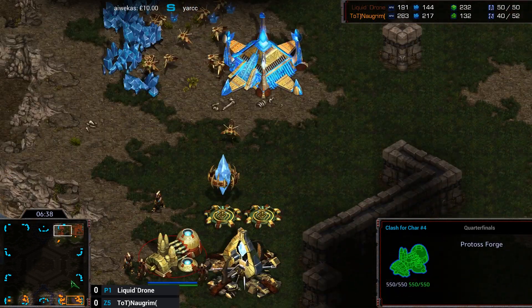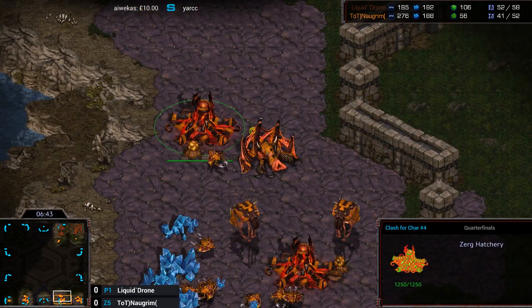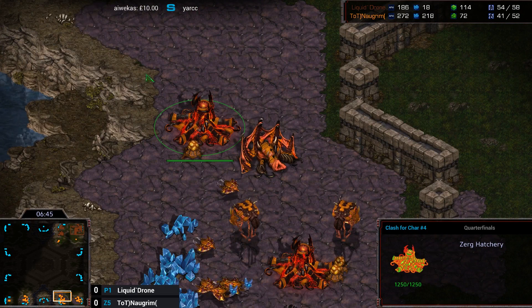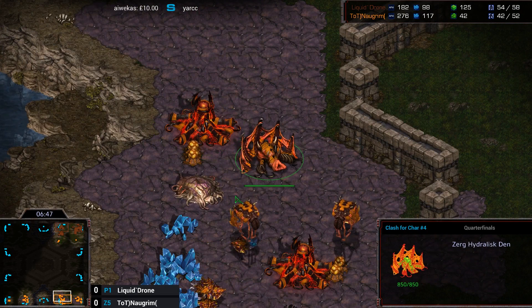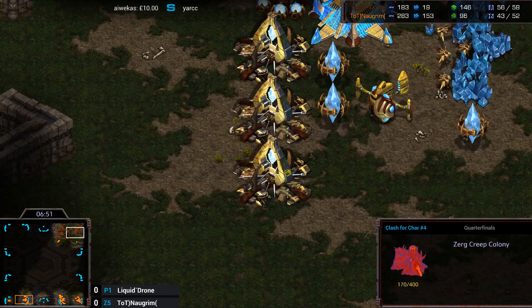It's quite safe as long as you SimCity properly. The natural choke here, even though it's kind of awkward for Protoss to wall, is relatively narrow compared to some other maps, so it's quite easy to make a nice SimCity here for the Zerg player.